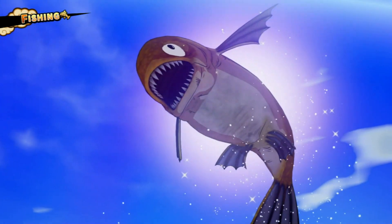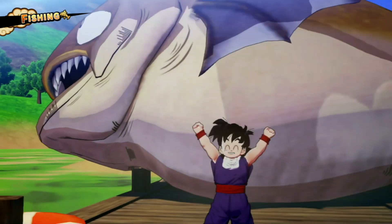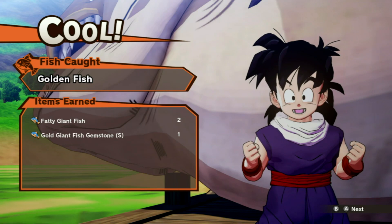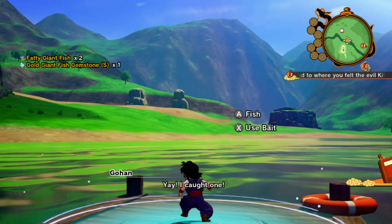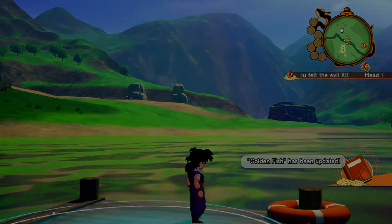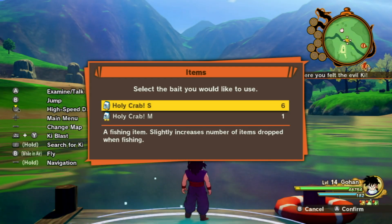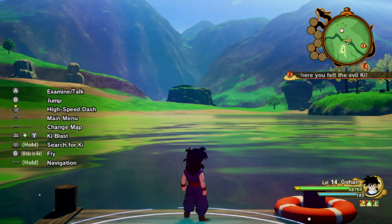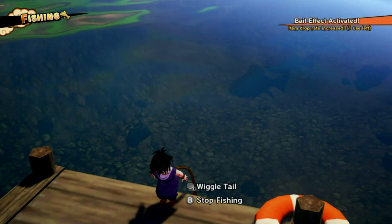I don't think I lined up on the orange ball, but we did get a golden fish. We got the fatty giant fish and the gold giant fish — the Gimstone S. Let's go again. We got bait again. I'm going to use the Holy Crap S for baiting. The more fish you catch, the more cool stuff you get. Let's get this wiggle going.